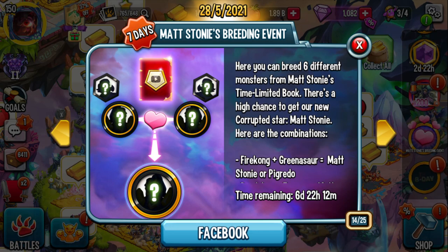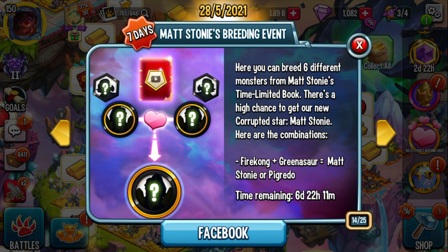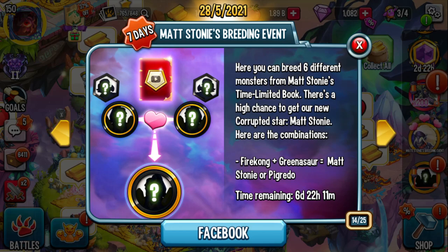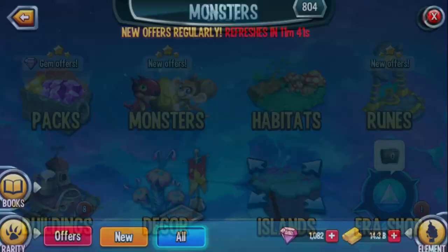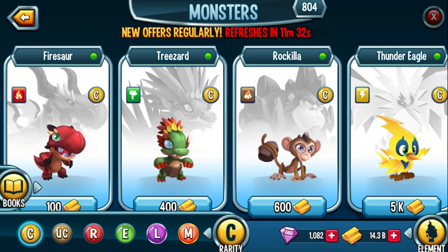In the breeding event, you can breed six different monsters from Matt Stoney's time-limited book for a high chance to get Matt Stoney. Here are the combinations: Firekong and Greenasar give Matt Stoney or Pigridu — and Firekong and Greenasar are literally beginner monsters. Firekong is your fire monster, Rock Illa is your earth monster. For Greenasar, you breed Treezart and Firekong. You can also do Panic and Charzeape to get Makugan. For more advanced players: Oros or Demise (or substitute Violet), Frostbite and Raw Zool for Matt Stoney or Brutalizer, or Lord Molotus and White Pandolf for Manipulate or Matt Stoney.